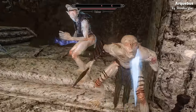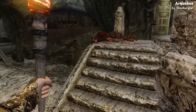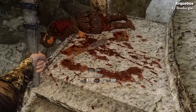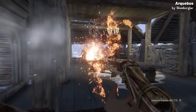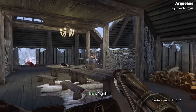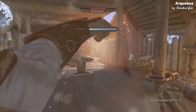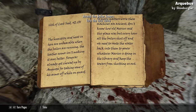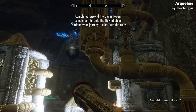Venturing further in, you fight through more Dwemer automatons and Falmer until you reach an imperial who got trapped beneath the ruins. Next to him is an Arquebus — the name of the mod — which is a rudimentary type of gun that operates identically to crossbows, except it shoots bullet-like projectiles that explode on impact.